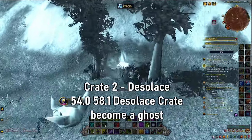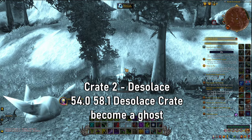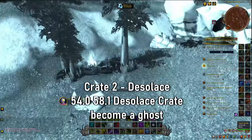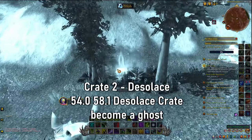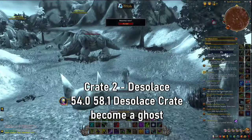Run to the location — it's between these two trees, just a little bit north of where you died. You'll see these two trees, click the chest, and ta-da — you've picked up the Hazy Celebration Crate.